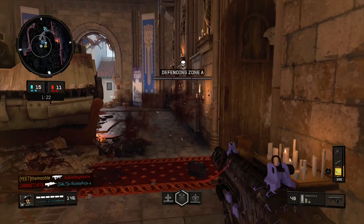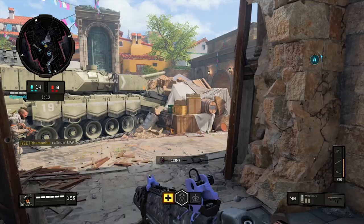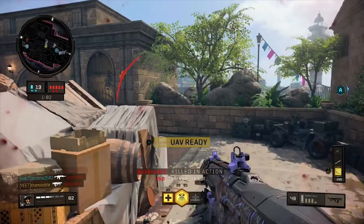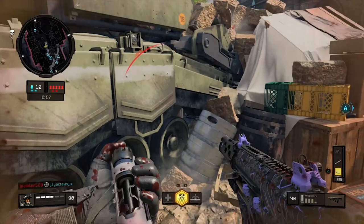For the final perk, we're going to go with Dead Silence — this one is just incredible. It makes you invisible to people who have Acoustic Sensor on your minimap indicator. On top of that, you can't even hear your own footsteps, so it's easier to hear other people's footsteps. It's almost like you have a mini Acoustic Sensor, minus the actual indicator on the minimap, and it's super useful when you want to be stealthy.